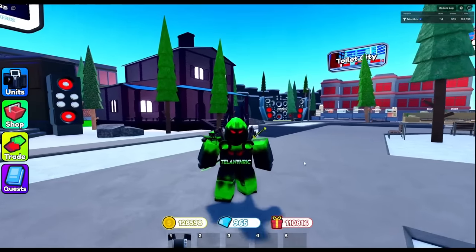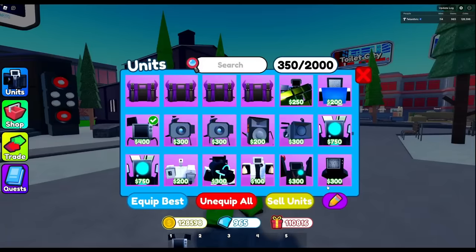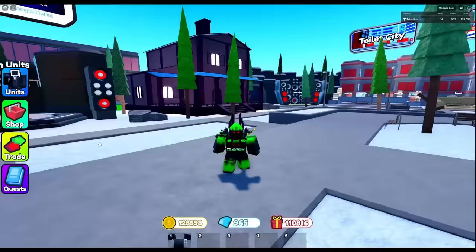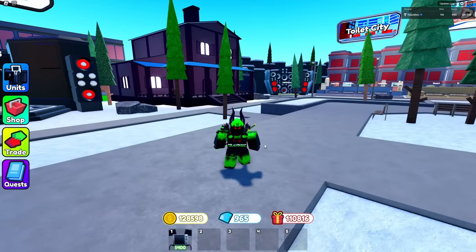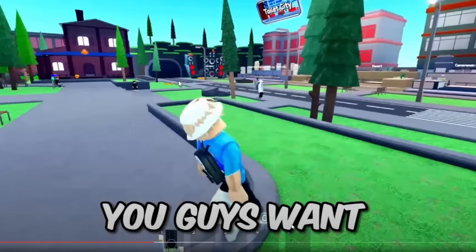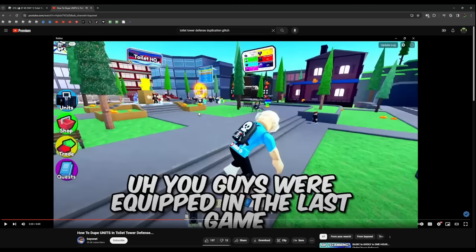Step one is to unequip all my units - this seems similar to the previous one. Let's unequip, then select the unit I want to duplicate. I'm gonna try with Spider TV again - we need that second Spider TV. The next step is to leave the game. Now that I've got my Spider TV out, I'm just gonna straight up leave the game. The game has a system where it detects which unit you want.